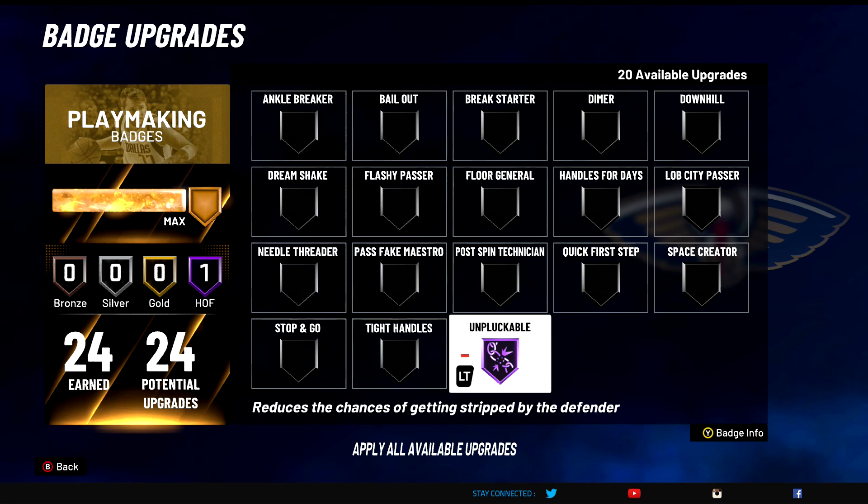Unpluckable — S tier badge. It just helps you not get ripped as much. Not saying it always works because you're still going to get ripped with this on Hall of Fame, but you need it. Everyone needs it — that's just how the game is. Hope you enjoyed the video, guys. Took a little bit of time to work on this. If you're still with me, bro, please leave a like. I'm going to give away a small gift card if you made it all the way through — comment 'ankle breakers croosed.' I can see your watch time. It's your boy, I love y'all. Hope you enjoyed the video. I'm out. Peace.